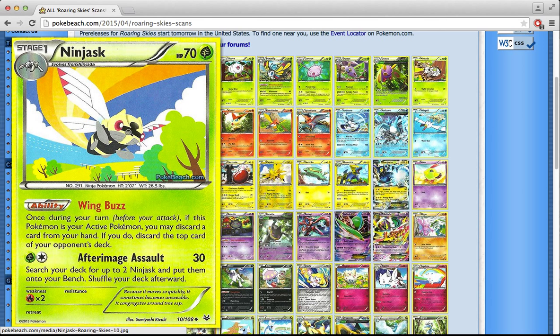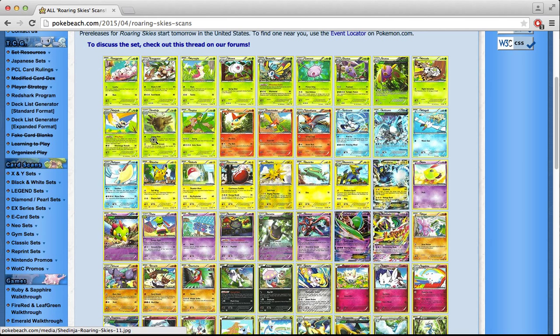We start with Ninjask. A lot of people were happy with this card when they saw the Japanese spoilers. Wing Buzz reads: once during your turn before you attack, if this Pokémon is your active Pokémon, you may discard a card from your hand — if you do, discard the top card of your opponent's deck. It seems cool, but the Pokémon has to be in the active position, and that's what kills it. I thought you could do this from the bench behind a Wailord or Safeguard Pokémon and just mill repeatedly, but that's not the case. So this guy doesn't seem good.